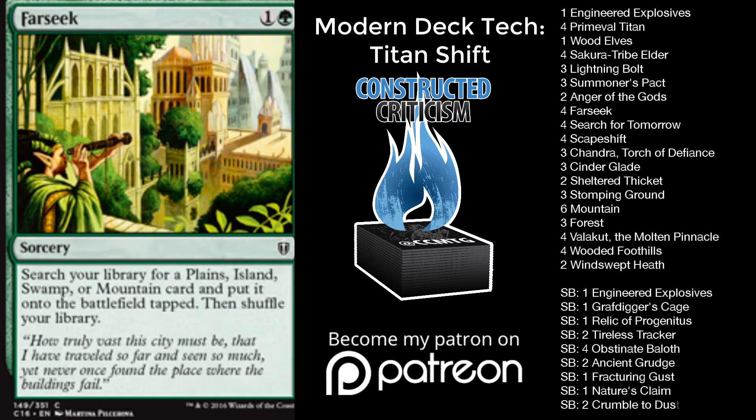Next up, we do have four Farseek. This card is a great inclusion into the deck. You'll see some people split these between Explore or Khalni Heart Expedition. I'm in the four Farseek camp because I really like streamlined ramp decks. I like my decks to do what I want to do all the time, letting me be rewarded for good mulliganing and good sequencing rather than cute deckbuilding. Farseek fills exactly what you want to do — being able to grab a Cinder Glade, a Sheltered Thicket, or a Stomping Ground, advancing your game plan while ramping into Primeval Titan so you can grab double Valakut. Explore really struggles with that and I just don't want that to be a problem.